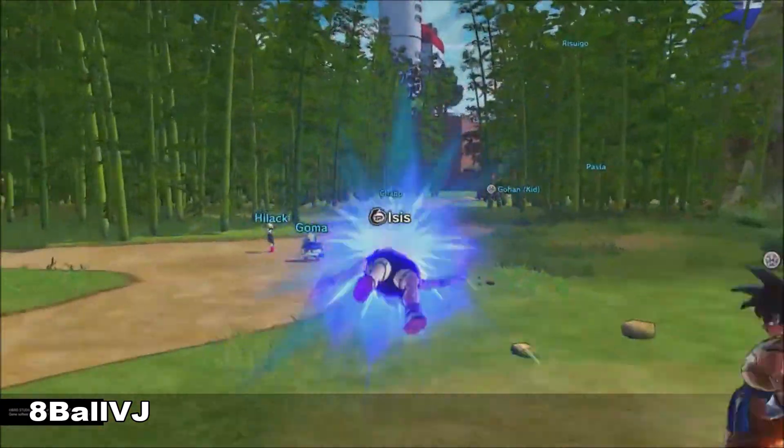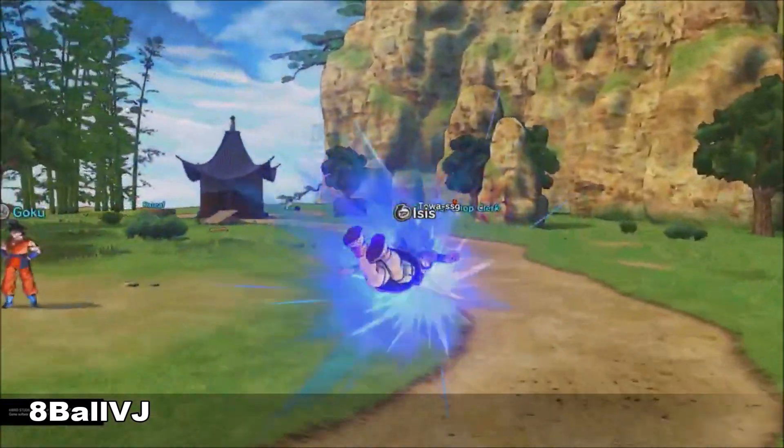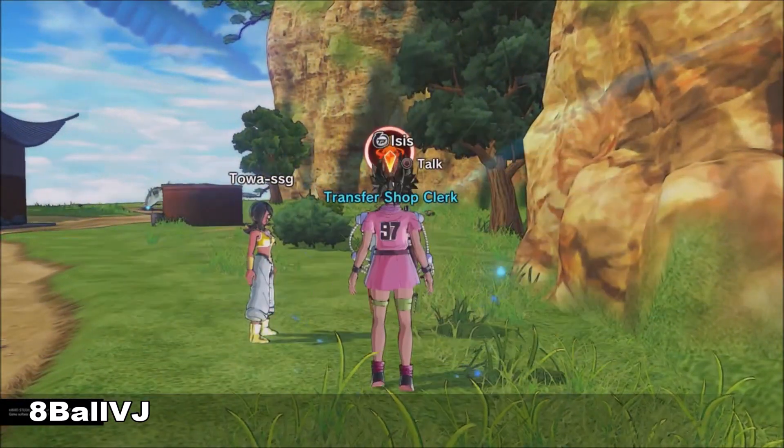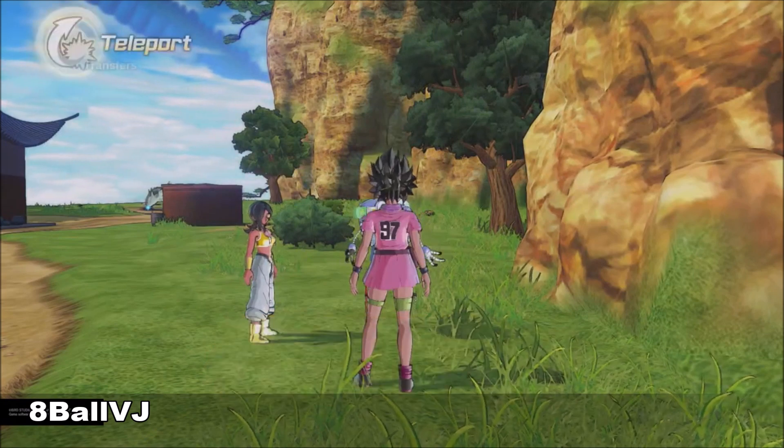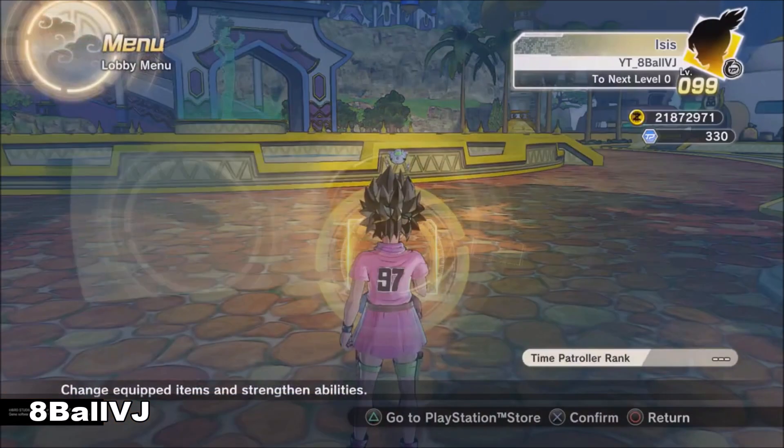So you just talk to him and then he'll tell you he wants a part. After that you just pretty much go back to the reception area — Creation Plaza.